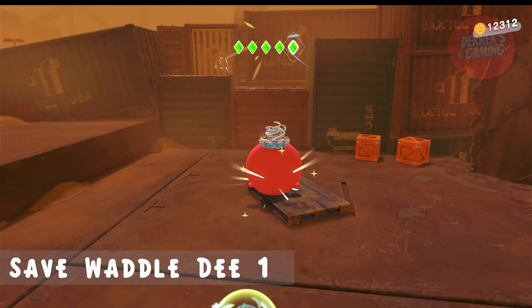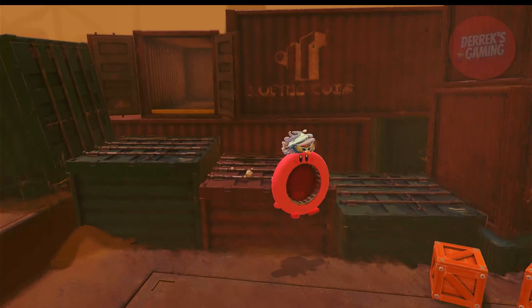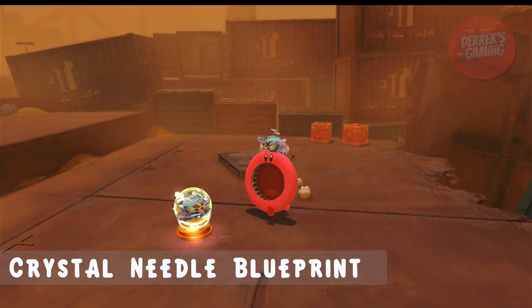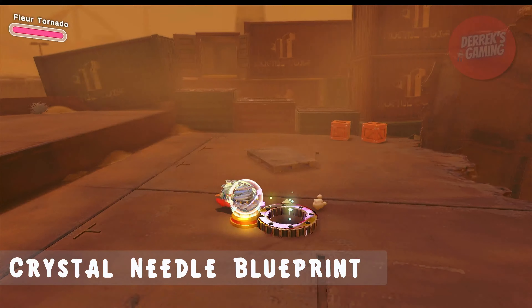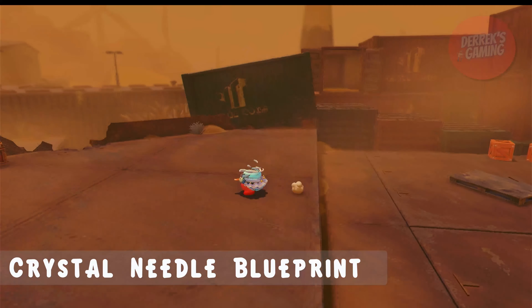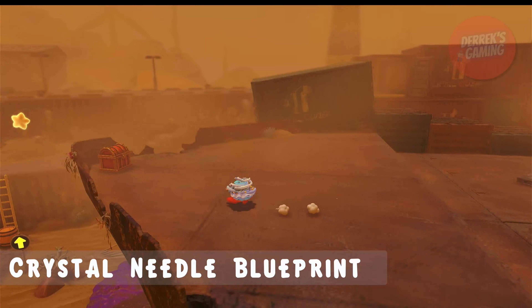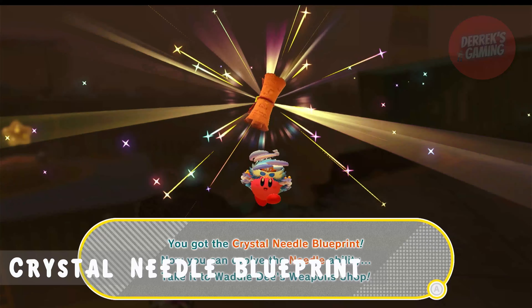We still have one more star piece to collect to get the first hidden Waddle-Dee, but we want to remain in mouthful mode because now we need to beat Florina in mouthful mode to complete another mission. You can't climb up the ladder as ring mouth Kirby, so you have to use the rocks on the side to hop up. This fight is super easy using ring mouth mode — just windblast, windblast, and more windblasts.